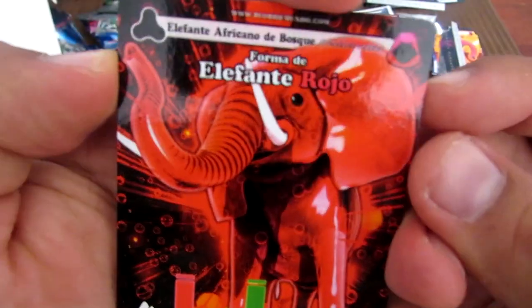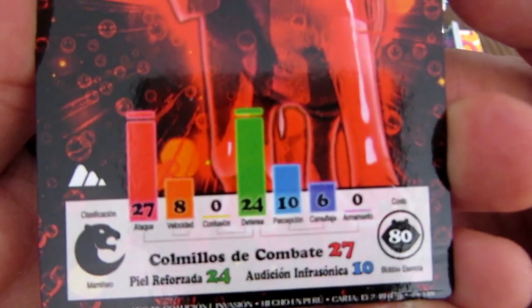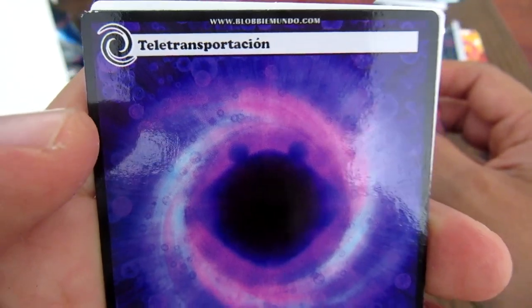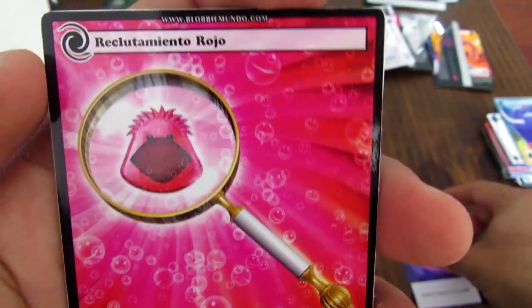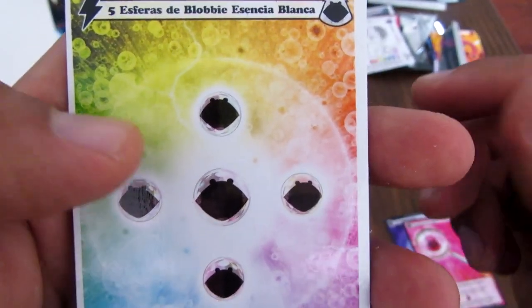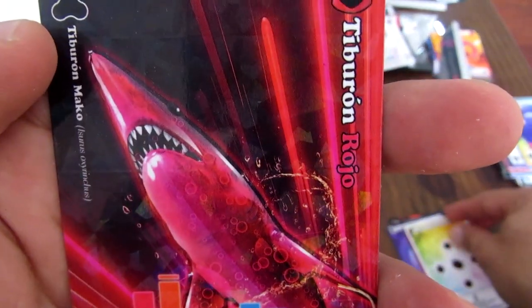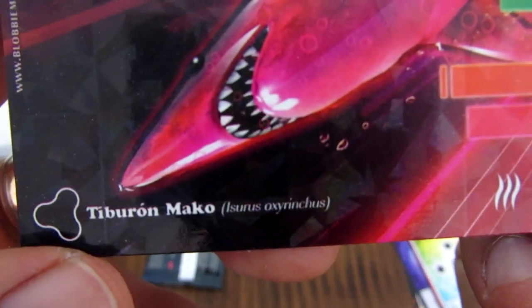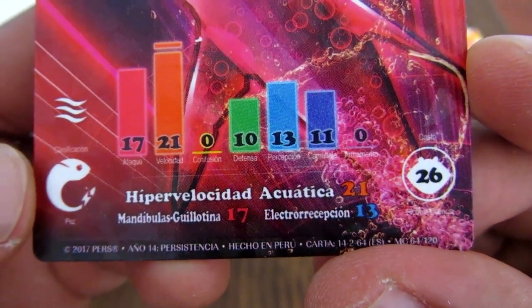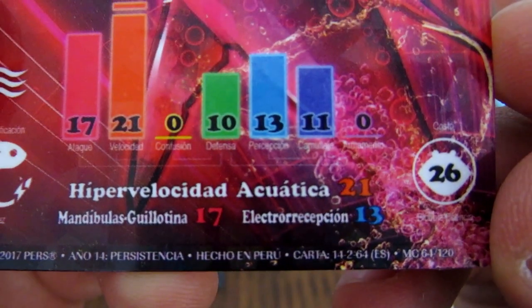Elefante Rojo — una forma que requiere 80 de provisencia, una forma poderosísima con 27 de ataque y 24 de defensa. Teletransportación para teletransportarse. Reclutamiento Rojo que ya lo hemos visto. Esferas de blovicencia blanca. Y esto es un Tiburón Rojo — esta es una nueva forma también: Tiburón Mako, con hipervelocidad acuática de 21, Mandíbula Guillotina y electropercepción. Las cartas están de lujo, las ilustraciones me encantan.